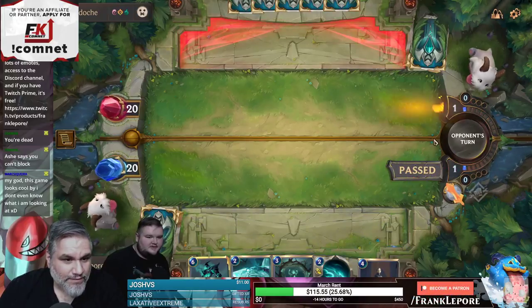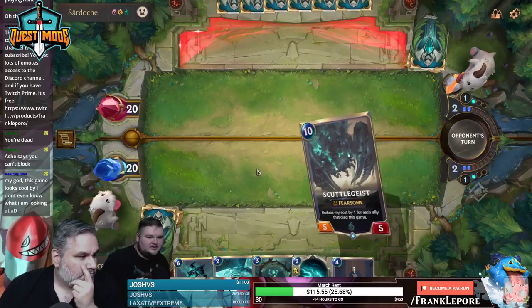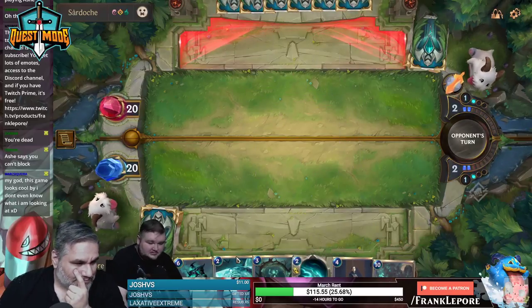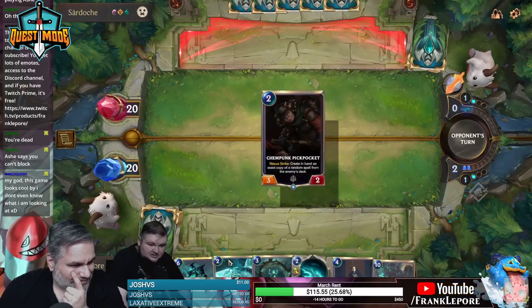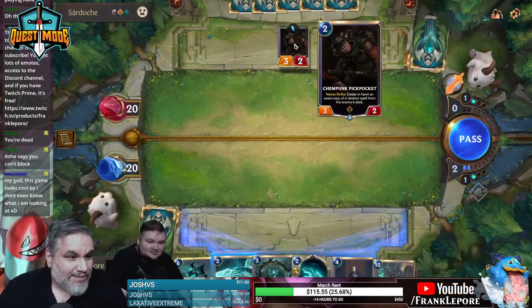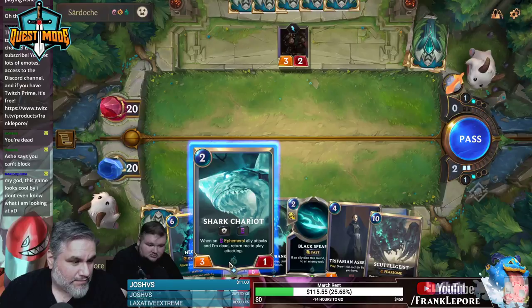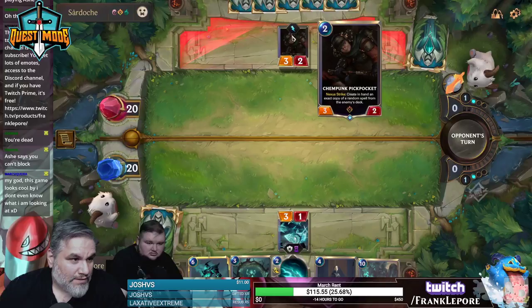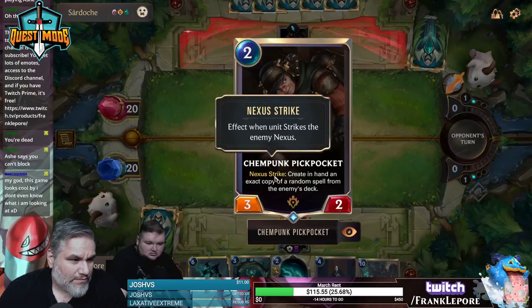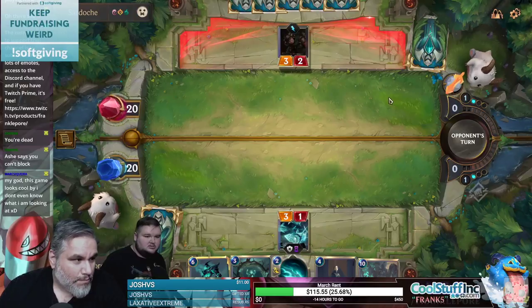I don't have Teemo. We didn't — Teemo wasn't that threatening last time. What is it if they get it on turn one? It's pretty annoying. You been watching a lot of YouTube vids of this game? I've been watching some streams here and there. Create in hand an exact copy of a random spell from the enemy's deck. Wow, that seems really good.